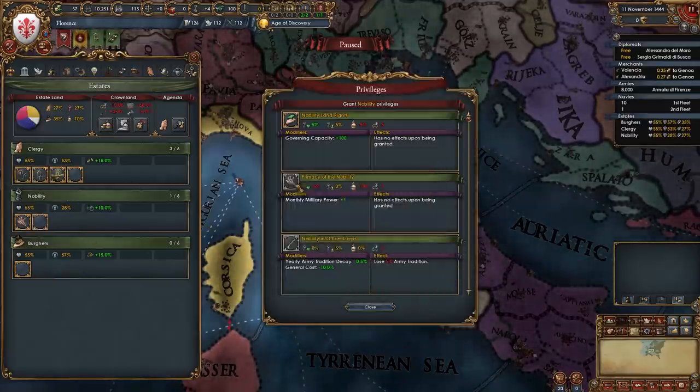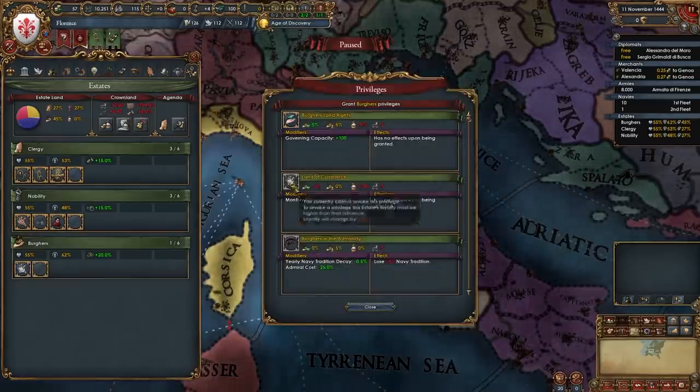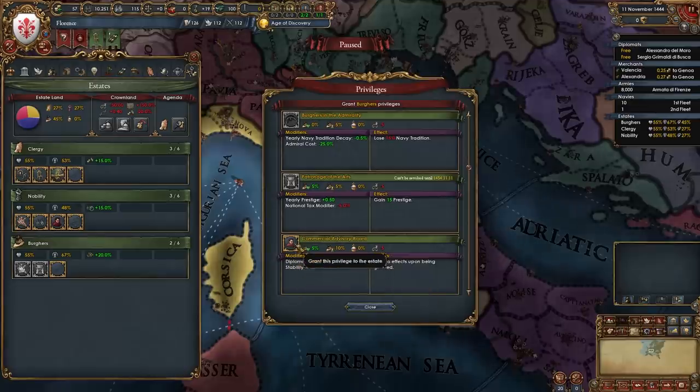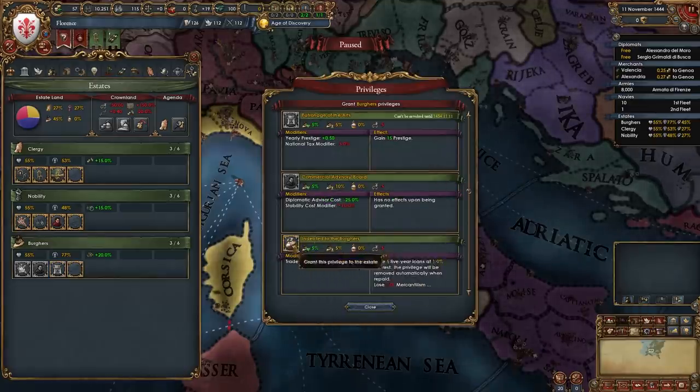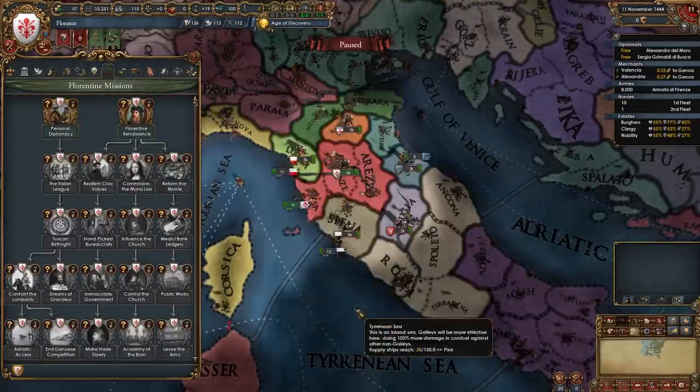Before all that we need to go into our estates and summon the diet. You can pick whichever agenda is best for you. We're going to give the clergy Religious State, Clerical Advisory Council and Religious Diplomats. We'll give the nobles Primacy of the Nobility, Increased Levies and Aristocratic Counselors, and we'll give the Burgers Land of Commerce, Patronage of the Arts and Commercial Advisory Board. No indebted to the Burgers just yet because we can't have any loans to unlock this mission.